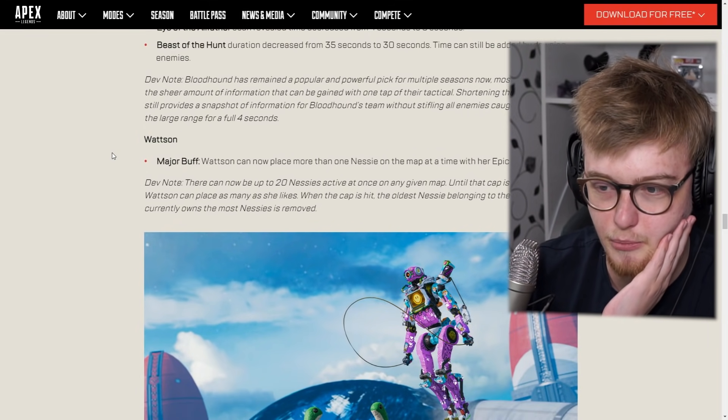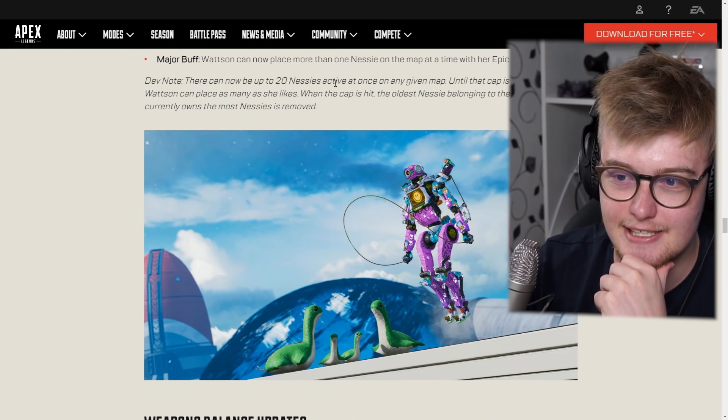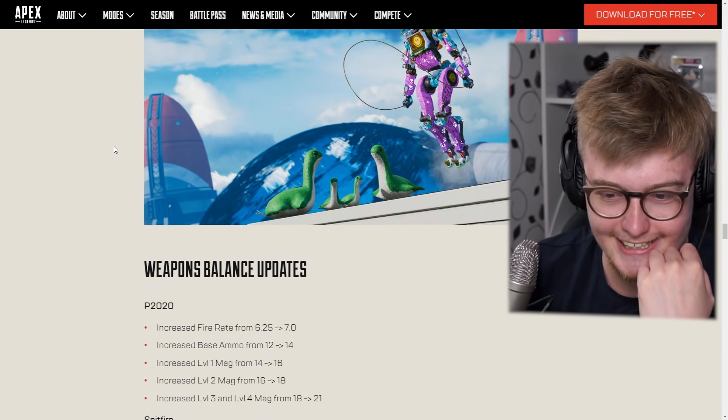Watson cannot place more than one Nessie on the map at a time with her Epic emote. Watson used to be able to only place one Nessie and then it would disappear, but now because she can place more — this will definitely welcome more. I'm glad Respawn is focusing on what's important. 20 Nessies can be active at once at any given time on the map. What?! God damn.